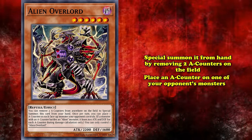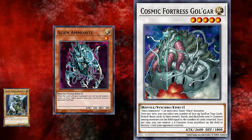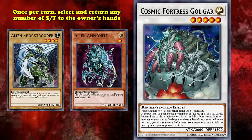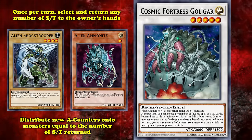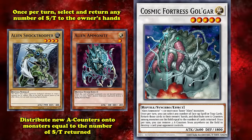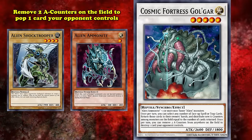Alien Overlord was a level 6 dark reptile that can be special summoned from your hand by removing 2 A-counters from anywhere on the field, and once per turn could place 1 A-counter on all your opponent's monsters. Finally, to round out the new monster support, Cosmic Fortress Golgar — a level 5 synchro monster requiring Alien Omanyte plus one or more non-tuner alien monsters. Once per turn, you can select and return any number of spell and trap cards to their owners' hands, then distribute A-counters to monsters equal to the number of spell and trap cards returned. You can also remove 2 A-counters on the field to pop 1 card your opponent controls.